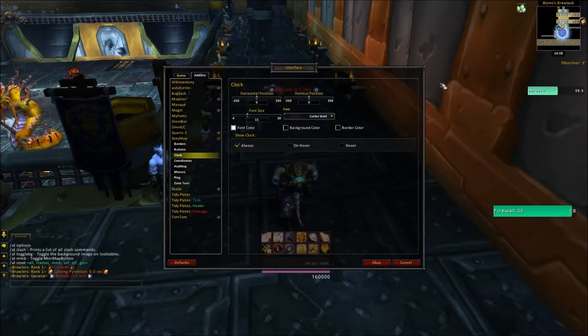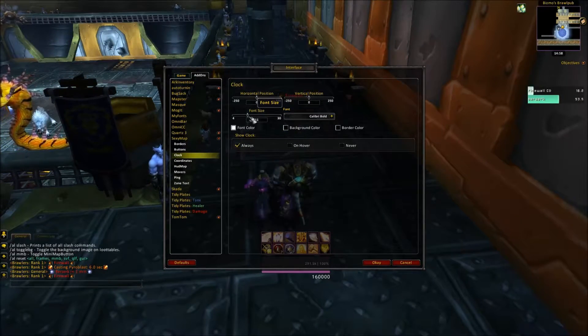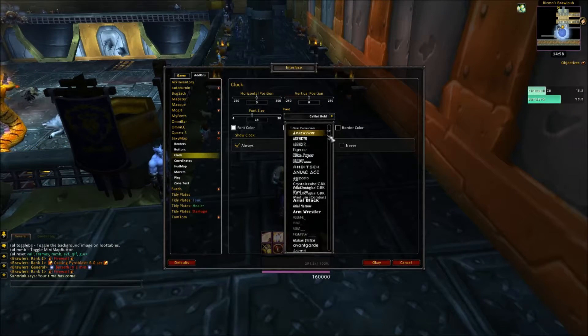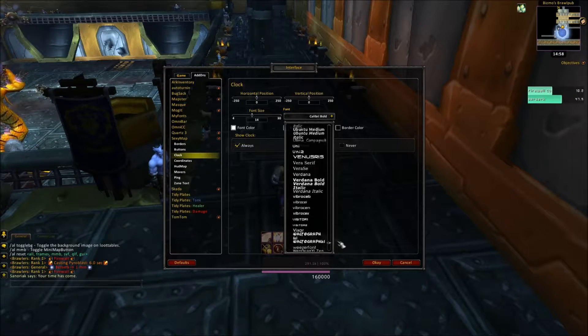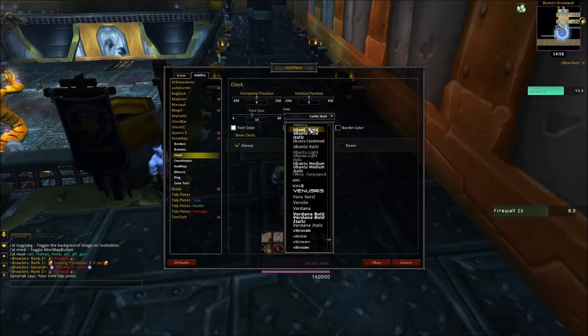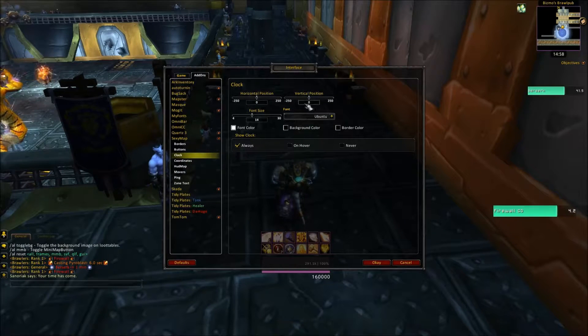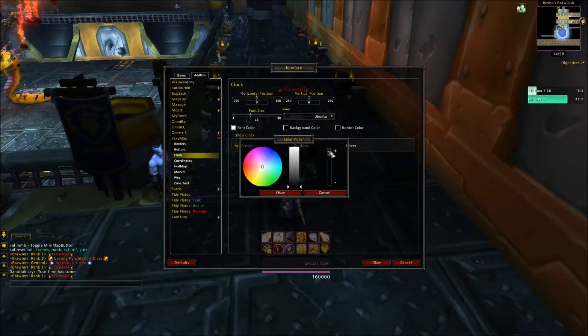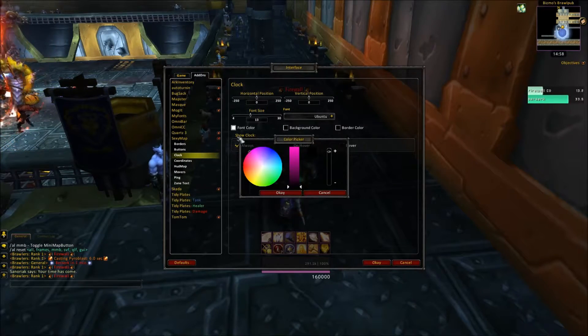Time for the clock, which is right here. I like it to be a bit bigger. The Ubuntu font — whatever. Let's get a bit smaller, size 13. So background color — no, standard procedure.